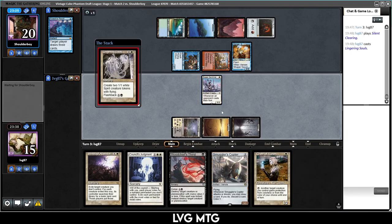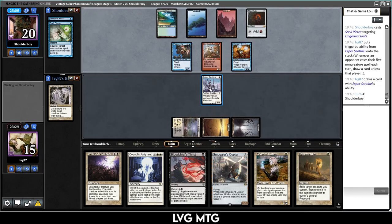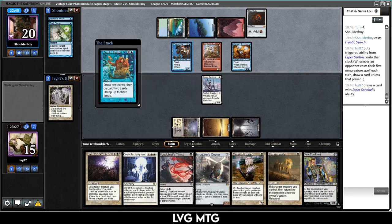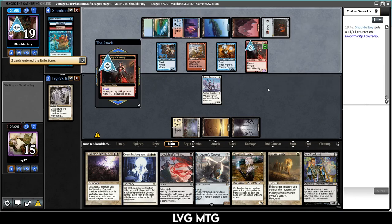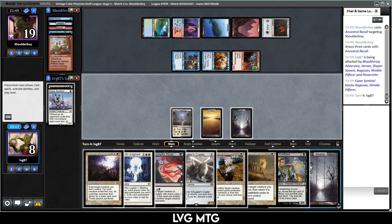They have Spell Pierce — we get to draw a card. I'll trade the Sentinel for Ragavan if they let me — Sentinel drew us two cards and Ragavan got them a Treasure, but Sentinel is better. Frantic Search again — they're not going to pay, so greedy. They must be digging for Twin. I want to kill the Pestermite — Judgment it or Winds it. Fire Islet, so they have plenty of mana now. Bloodthirsty Adversary — I won't be able to block. They get to Ancestral again.